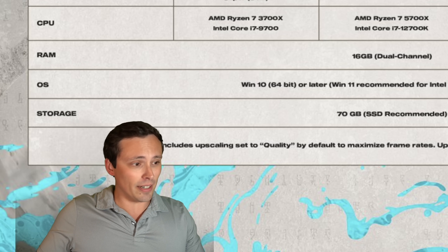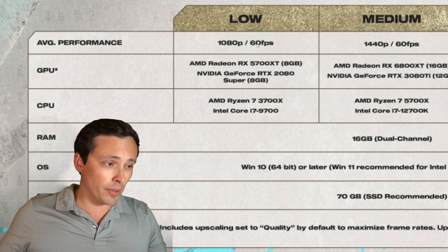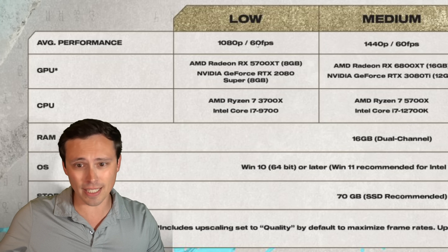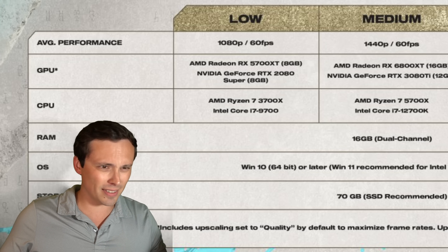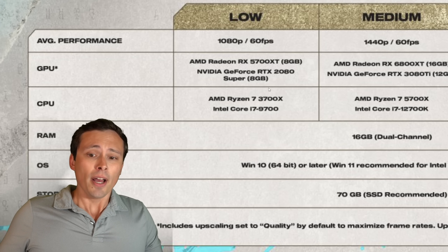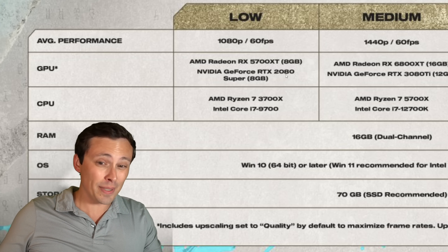There's a footnote saying it includes upscaling set to quality by default to maximize frame rates. In other words, I think they're getting this 60fps number after upscaling at the quality setting, which at 1080p means you're at basically a 720p internal resolution if you're using quality upscaling on FSR 2 or DLSS. The game features FSR 2.2 and DLSS 3. That's a pretty heavy-duty workload — 720p upscaled to 1080p at low settings to hit 60fps on something like a 2080 Super.